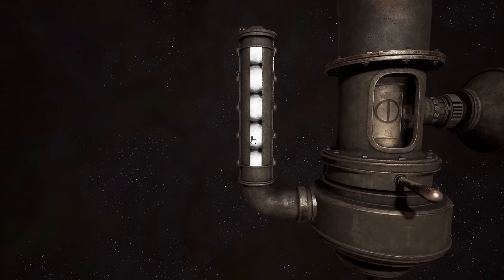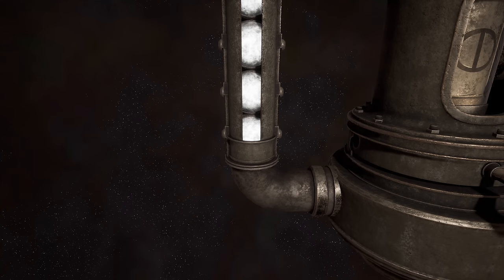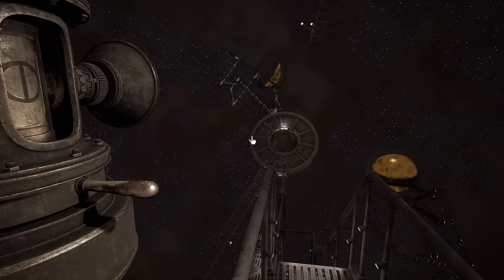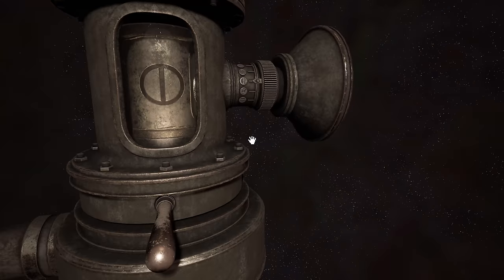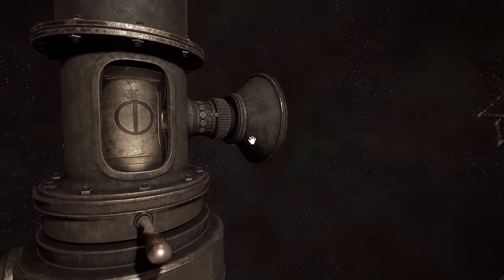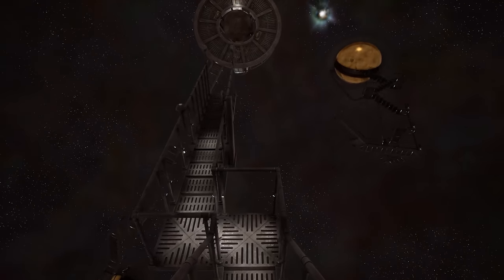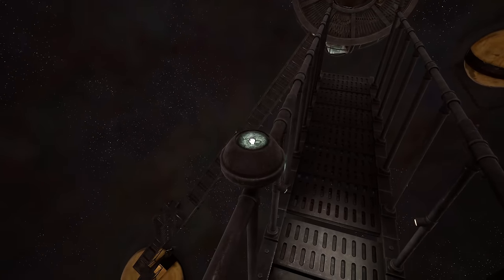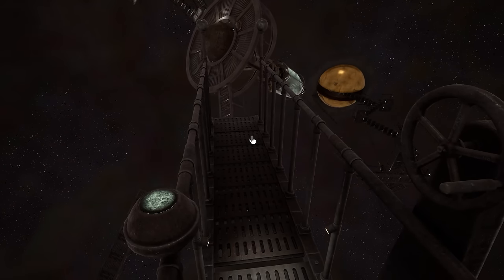Now we know that these are fire marbles, freshly polished from his office. He keeps a supply of spares here. Don't know how long he can reuse the same set. We can of course do this, but we know from before that we need to turn the dome first — or the central platform, the lighthouse-looking thing.